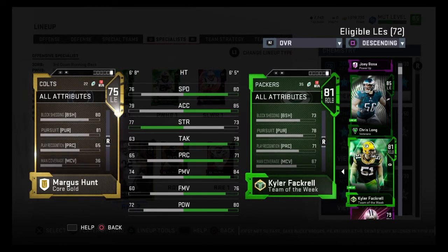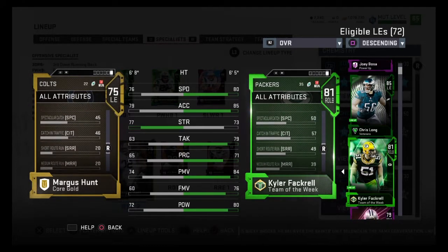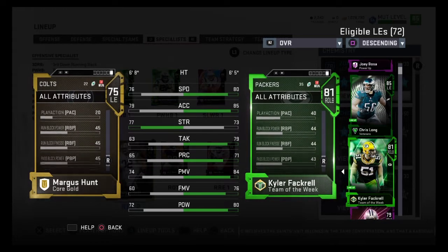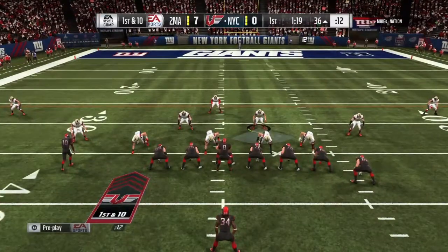So he makes the perfect QB spy if you're trying to spy a lineman, and you know there are so many mobile quarterbacks out there. So many guys are playing with Mike Vick, Donovan McNabb — Margus Hunt is a must-have, in my opinion, especially for salary cap mode.